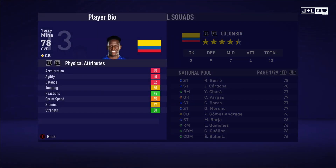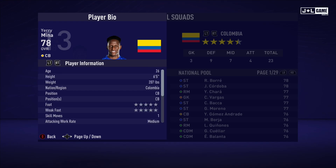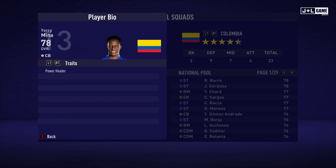Up next we have Yeri Mina. His physical attributes are not looking too good — got some red, two green, with the rest being orange and yellow. His mental attributes look better with mostly green. His skill attributes seem pretty mixed, a balance between green and red with some orange stats peppered in. Here is his player information and his traits — one trait available.